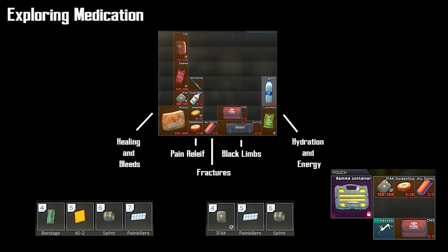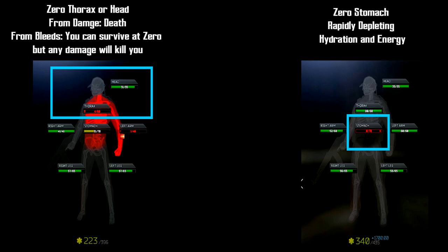There's not much worse than trying to get all the way across Shoreline with a blacked out leg. If you have the standard edition of the game and only have four slots in your alpha, I would put an IFAC in there as well as vaseline or a gold star — that way you have ten doses of pain medication. Then just use the regular splint on your hotbar. You will die if either your head or thorax goes to zero from damage. If you go to zero from bleeds, you can survive for a period of time, but any damage — even one hit — will kill you. If you get your stomach blown out, you're going to be losing hydration and energy very quickly, so have water and food on you and start heading towards the exit.